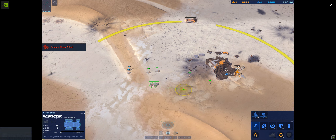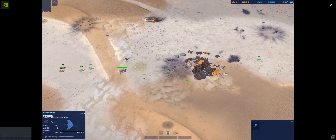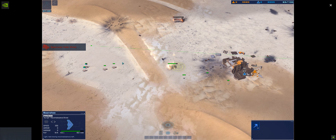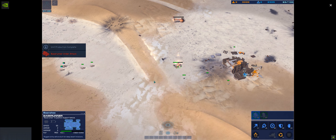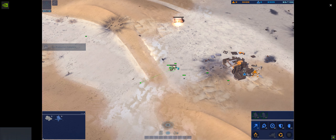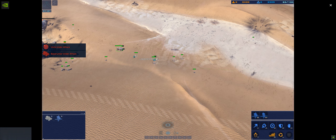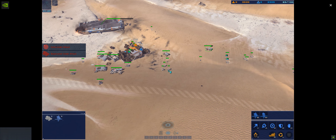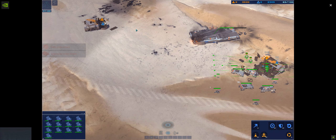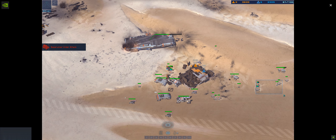Defend that area with the turret. Alert — support taking fire. Move order confirmed. One of our turrets is taking fire. Full power. Alert — turret post just went down. We're ready for orders. RU coordinates acquired. Combat alert. Support trapped. Identified RU site on scanner — conducting sweep.